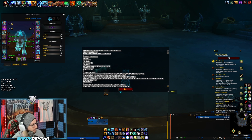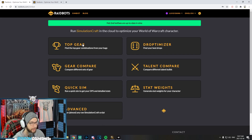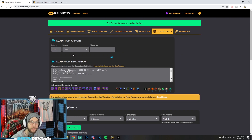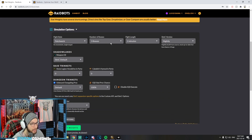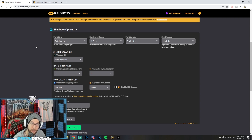Raidbots is going to be your go-to website for simulating your character. Now, there are multiple different scenarios in Mythic+, and it is impossible to accurately sim your character for Mythic+. There are too many different variables and instances that can happen during a Mythic+ that can skew the information. So things like Dungeon Slice or Hectic Add Cleave — it's not accurate at all, and I actually don't recommend simming for those. It's going to give you outdated, false information.